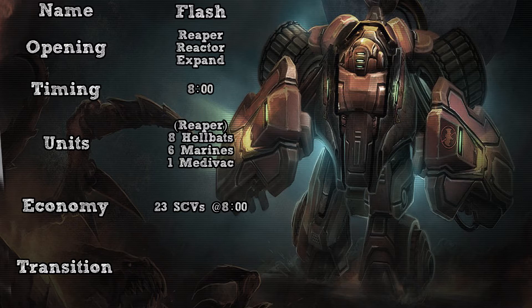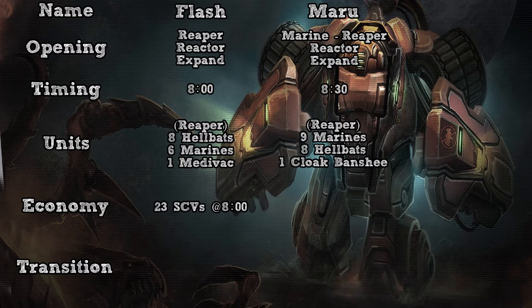The second variation is the one Maru used, also in pro league, which is done off of one marine reaper reactor expand. So you will have one early marine to deny overlord scouting, and then have the reaper to get scouting information yourself. His push hits around the eight minute and thirty second mark with nine marines, eight hellbats and a cloak banshee. There is also a slight variation, which I am also showing in my build order tutorial video, which hits around the eight minute mark with five marines, eight hellbats and a cloak banshee, so four marines less but hits thirty seconds earlier.